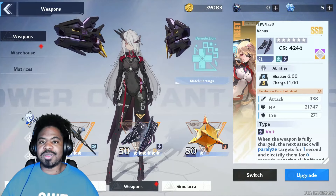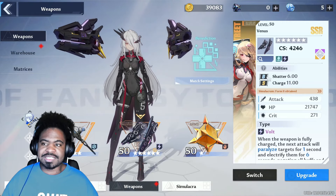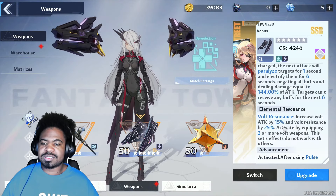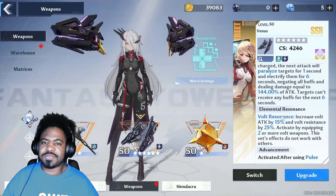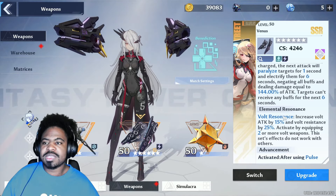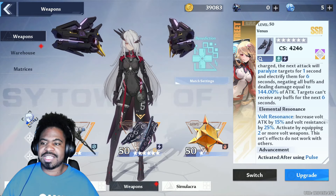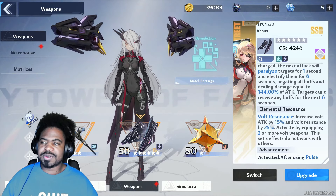First up we're going over Nemesis. She is a Volt user with really great charge, meaning she can get her discharge skill off really fast. Her Shatter is okay but not the greatest. She can Paralyze enemies, giving you a little extra breathing room and triggering buffs. With her Volt Resonance, you get increased attack by 15%.